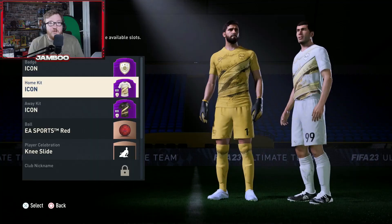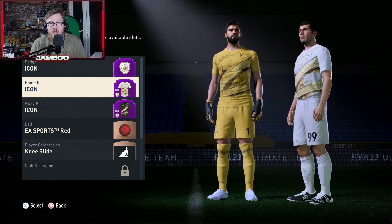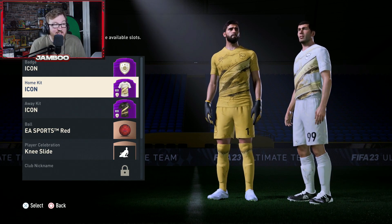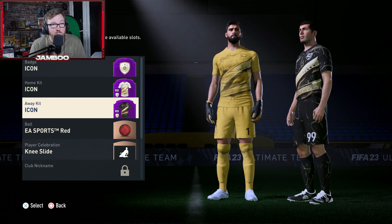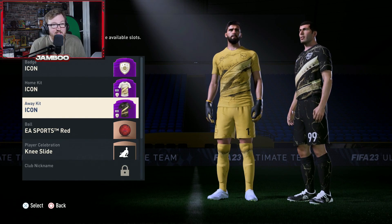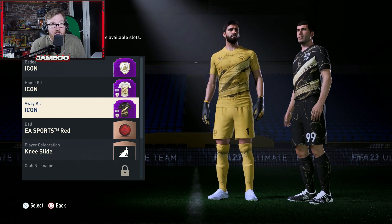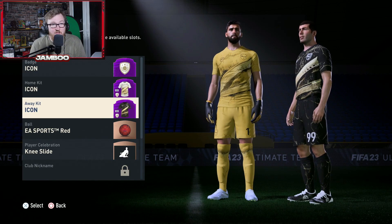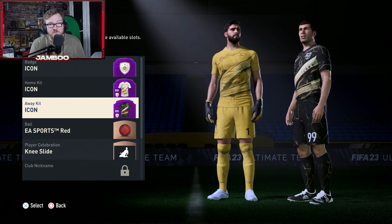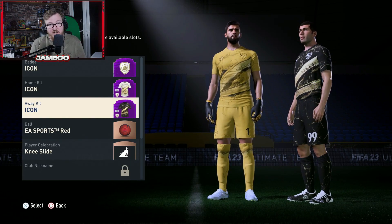Starting off the first kit — these ones you do actually have to pay for, either in coins or FIFA points on the store. I would never normally buy something like this, however I just think these kits look so good. It is the Icon Bundle, and these are the kits I'm going to be using for the whole year. I think they're absolutely unreal — the colours, the pattern, I prefer the black and gold. Even the keeper kit looks unreal. So if you've got some spare coins or spare FIFA points, this is probably my number one pick.